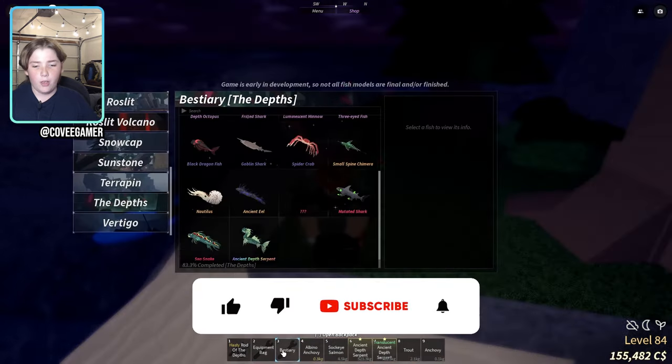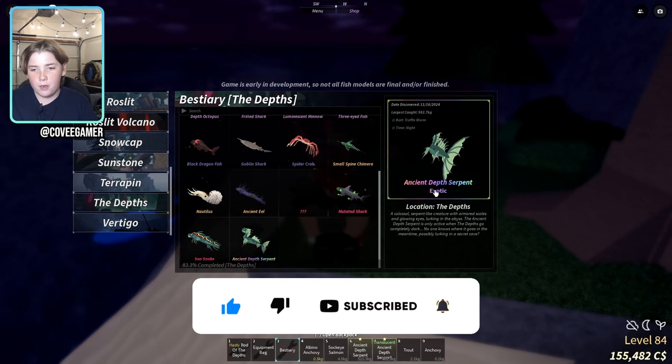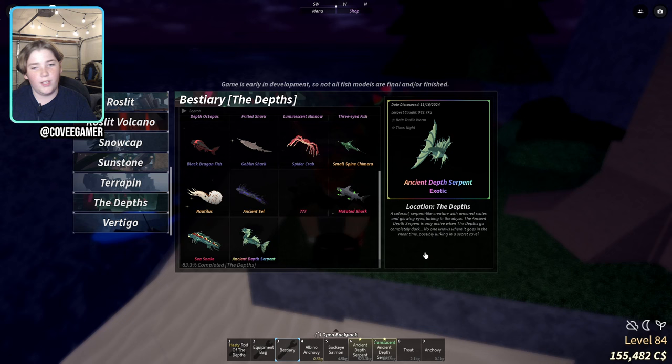They renamed the event rarity to limited, so now if you go into your bestiary — they have a new thing called exotic for your depth serpents, which is really cool. It looks really nice, I like that rainbow.